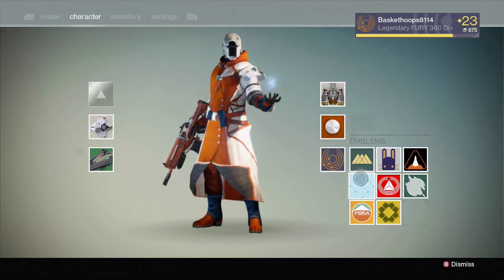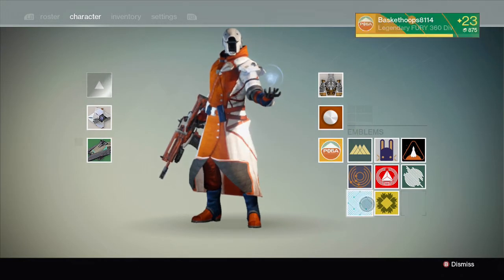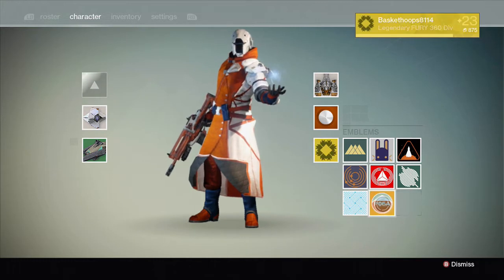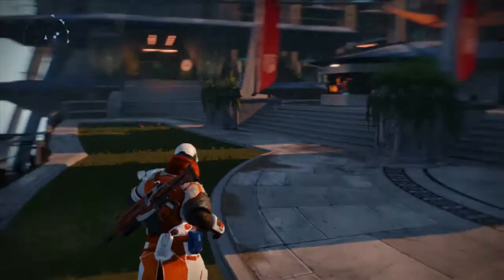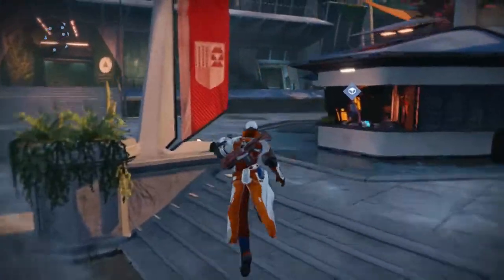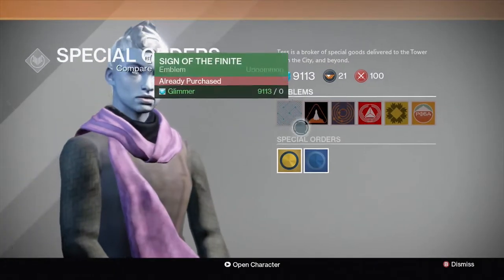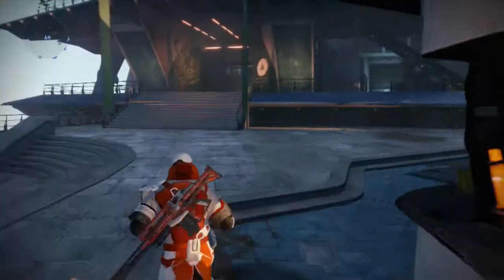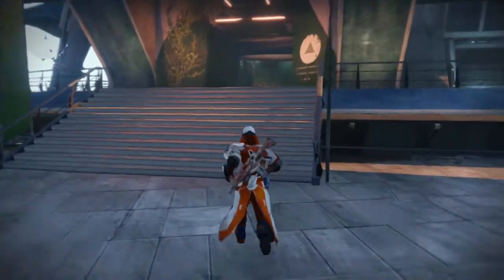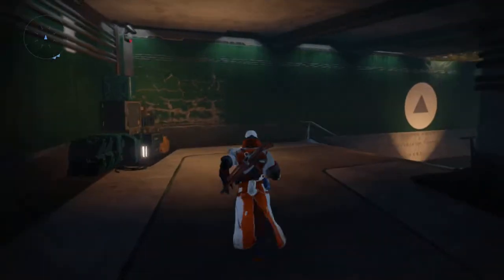One way you can get emblems is by inputting codes on the Bungie website. I have a video all about that on my channel — check it out, it's called 25 Codes — and you can get a bunch of free emblems. I'll show you what they are right here. Those six emblems at the top, you can get four free by just going to my channel, watching the video, and copying the codes it shows you into the website.